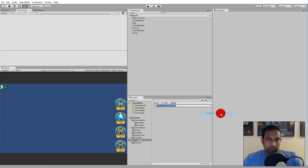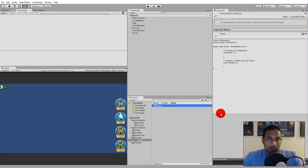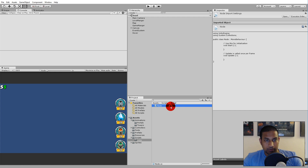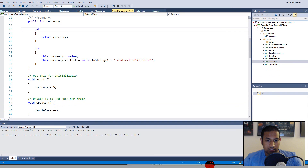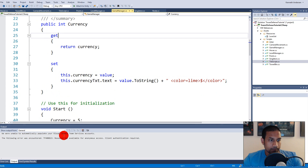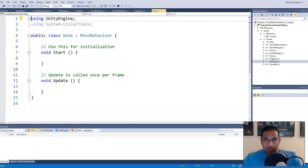Open that new folder, right-click, create a script called Node. This is going to be our node script. Our node class doesn't need to inherit from MonoBehaviour because it isn't something we need to attach to a game object. So remove MonoBehaviour and delete Start and Update. We will build the class up slowly, adding stuff when we need it so it's easier to understand why we add it.